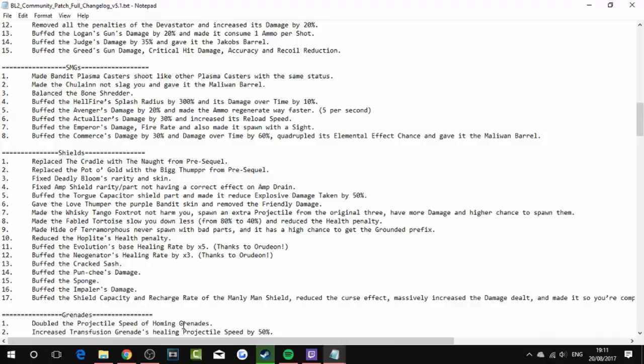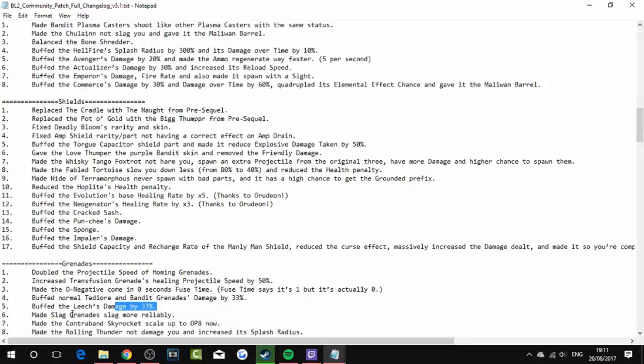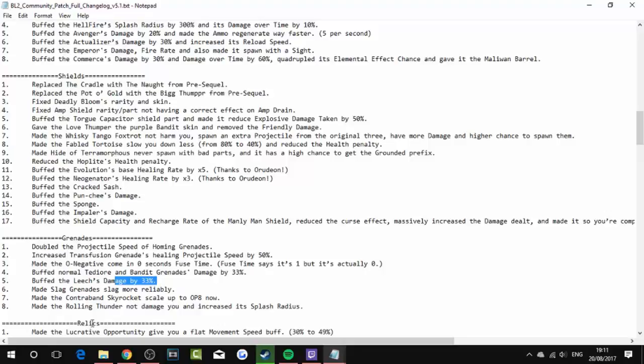Grenades: doubled the projectile speed on homing grenades. Increased transfusion grenade healing projectile speed by 50% — that's really good. Made Dahl O-negative grenades come with 0 fuse time; it says 1 but it's actually 0. Buffed normal Dahl and Vladof grenades' damage by 33%. Buffed the Leech's damage by 33%. Made slag grenades slag more reliably. Made the Contraband Sky Rocket scale up to OP8 now. Made the Rolling Thunder not damage you and increased its blast radius.